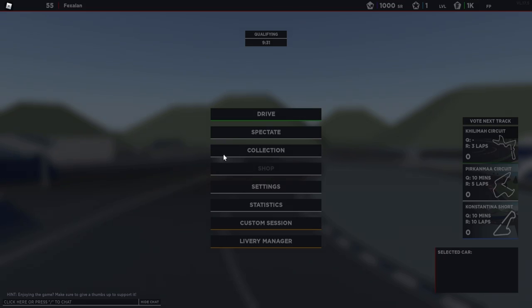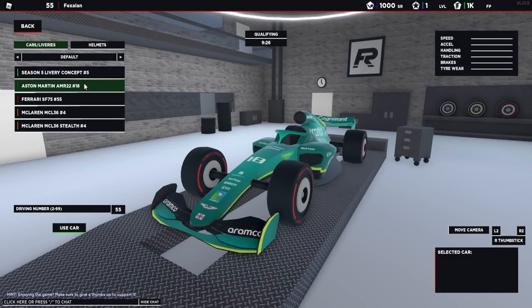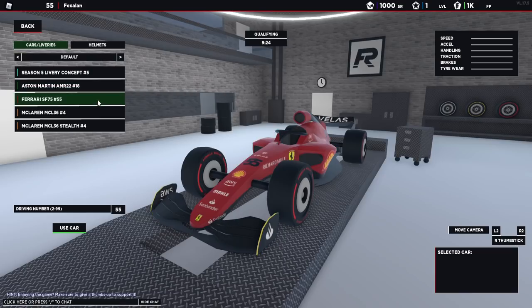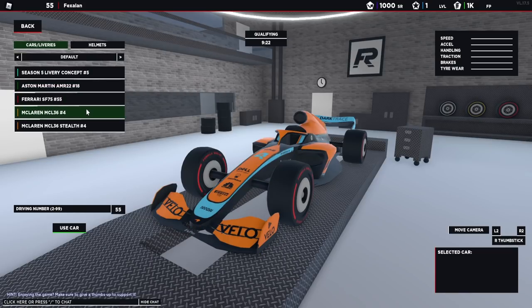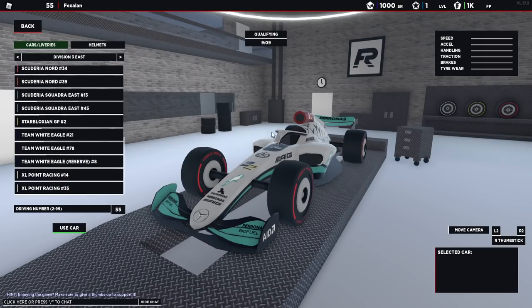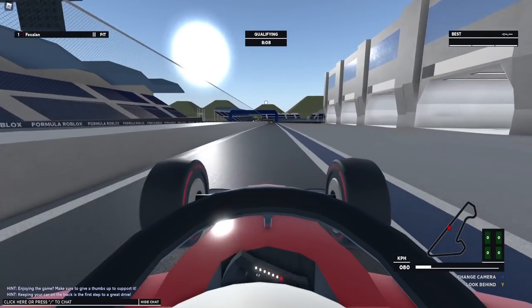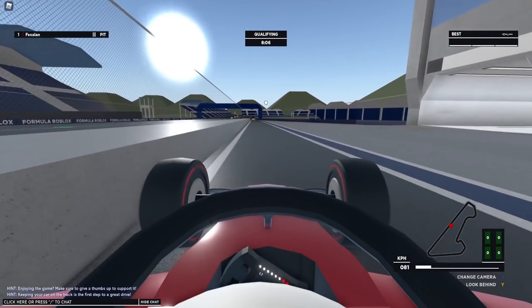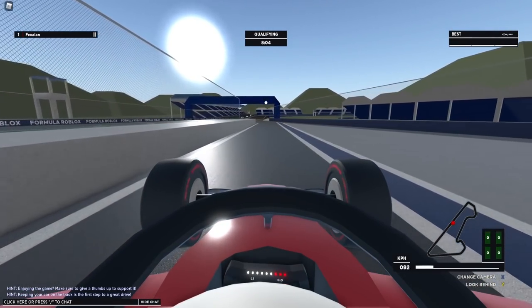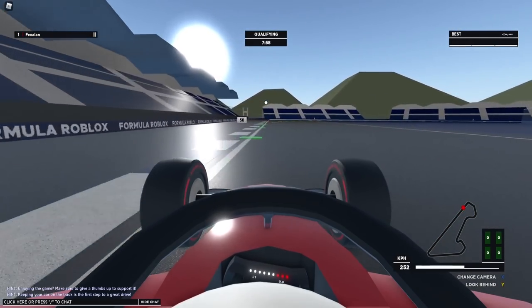If we go to collection, we can see all the different cars they have. These are the default liveries like the real life liveries — this is the Aston Martin, this is the Ferrari, this is the McLaren. They have a bunch of custom liveries, some inspired by real life cars like the Silver Arrows and the Alpine. These cars are mesh cars — the tires and car models are different, and they look absolutely fantastic.